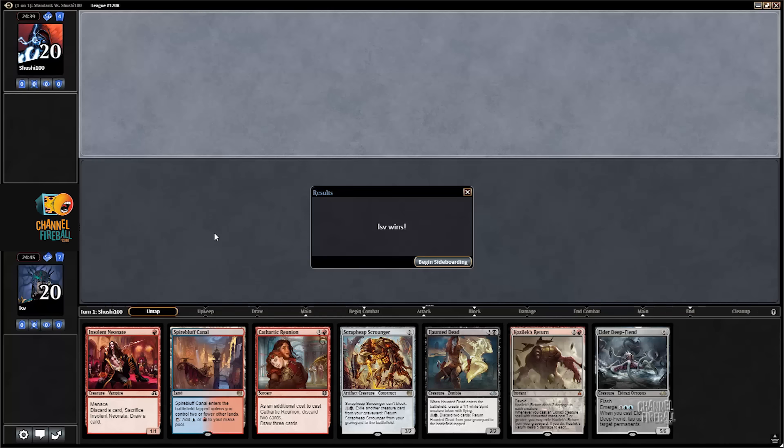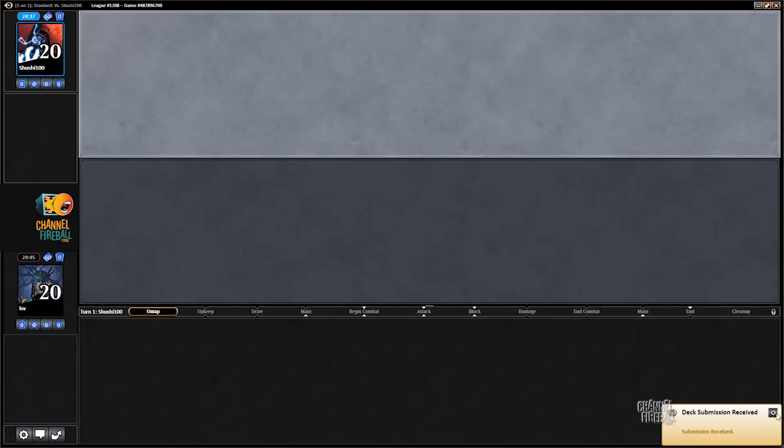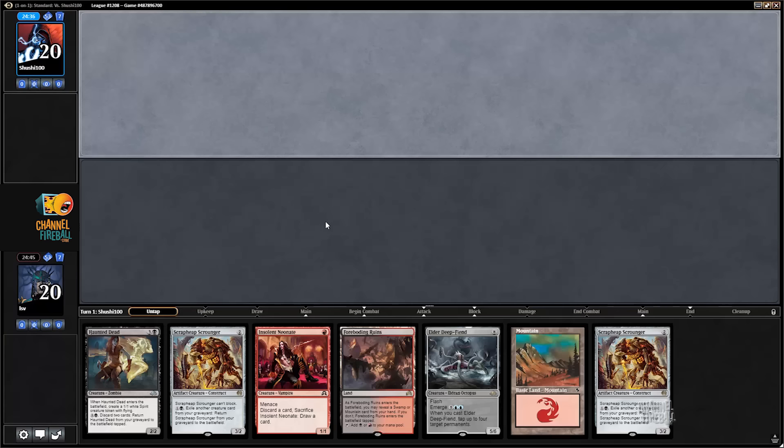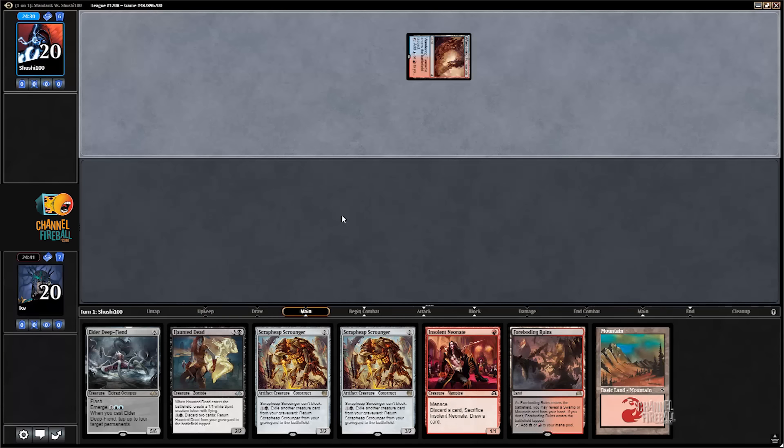I kept this hand because I'm on the draw first of all, and I can play Neonate, which means I get to draw a card for my second turn and then a card off Neonate — three draw steps to hit a land. Once I hit a land I can dump Scrounger and Haunted Dead in my graveyard, use Cathartic Reunion, all that stuff. I'm not going to sideboard because I don't know what my opponent's playing. This looks pretty good — missing Prized Amalgam but has all the other cards you want. Turn one Neonate with Scroungers and Haunted Deads aplenty.